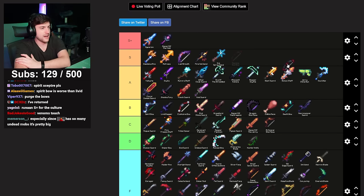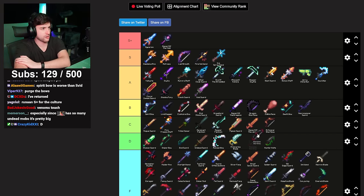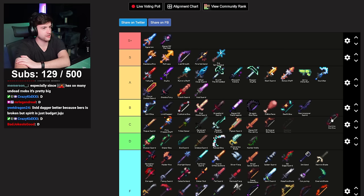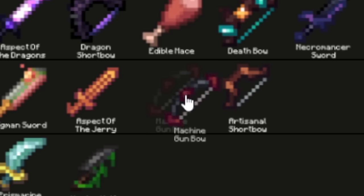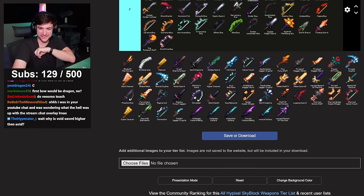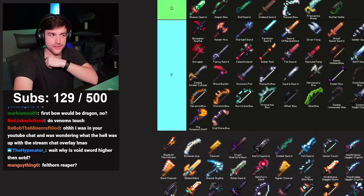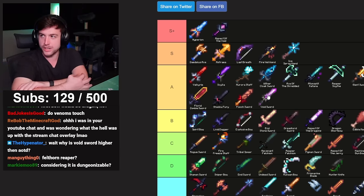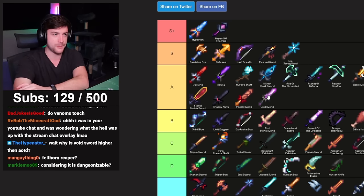Machine Gun Bow — the first bow you use in dungeons. Not nearly as much a progression skip as Dreadlord. I'd put it next to Artisanal Short Bow — actually I'd rather have a Machine Gun Short Bow than an Artisanal, so C tier, like a low C. You'll use it for two runs. Void Sword is higher than AOTD because it's a massive progression skip that invalidates nearly a quarter of the weapons on this list — it's about which weapon is the most useful when you have access to it.